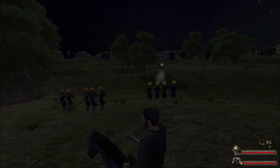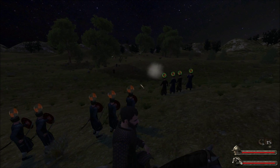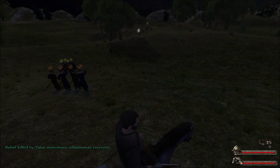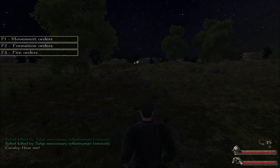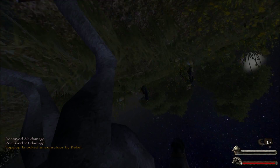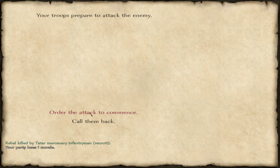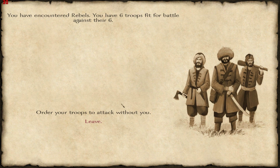I'm keeping my infantry back so they don't run straight into the muskets. Now I'll have them charge. That's a lot of muskets — they're flying right past my head. Ow! I shouldn't have — wait, I didn't die. I need to call my soldiers back. That's kind of cheap — I don't understand what exactly happened there.